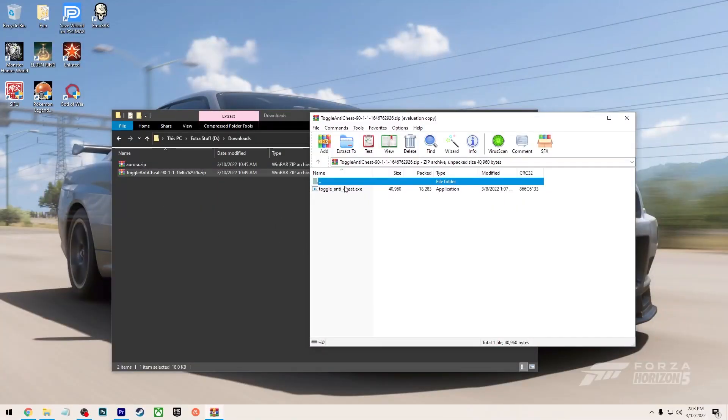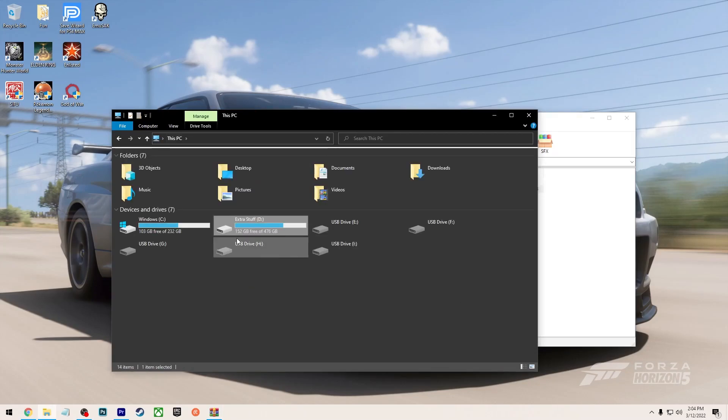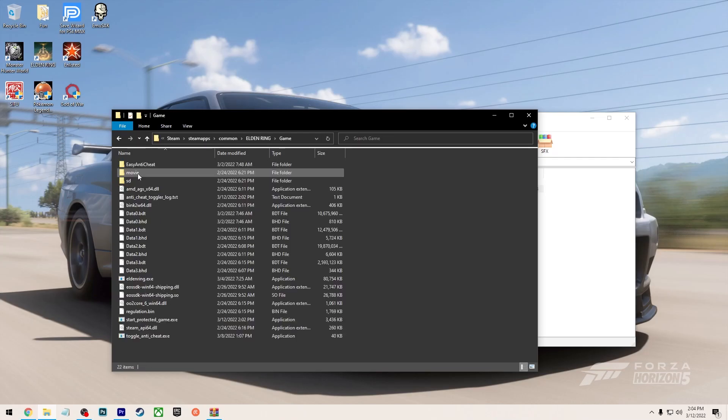Once you download the toggle anti-cheat, you're going to extract this exe into your main folder where Elden Ring is. I'm going to show you where mine is exactly. You just drop it right in there. Then you're going to double click on the toggle anti-cheat.exe.